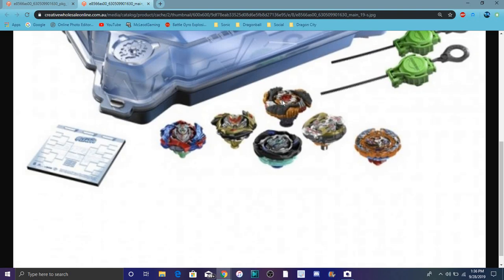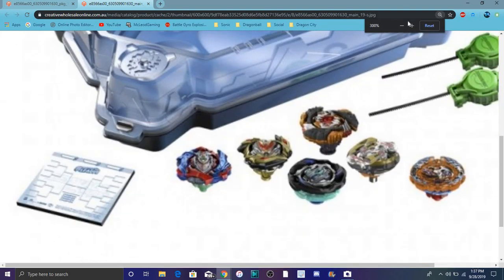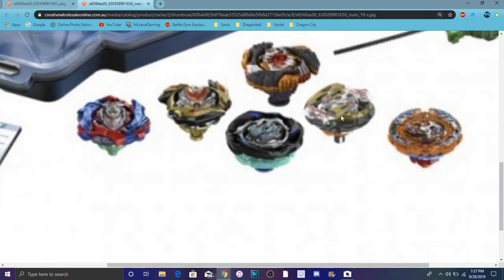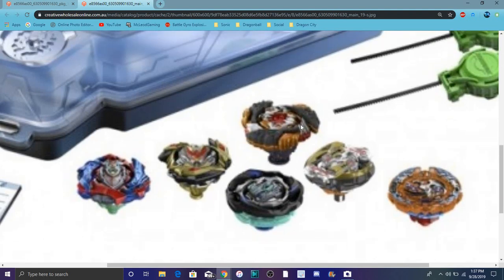It looks like it has a rubber suction cup right there on the bottom of Geist Fafnir. So right here, Dead Phoenix or Dread Phoenix — whatever you want to call it, I like both names. It looks like it's just recolors, but it has different performance tips — actually no, all the performance tips look the same. Geist Fafnir looks like it has the suction cup gimmick, which I actually made a rant video on because I kind of don't like it. Geist Fafnir looks nice though — I like the gold, black, and bronze color.